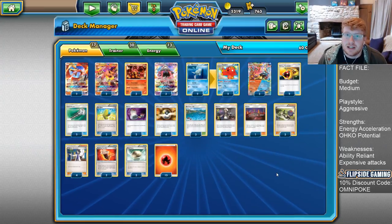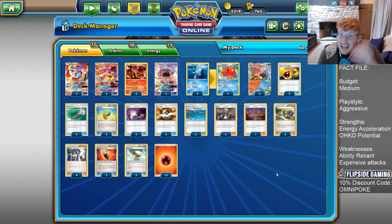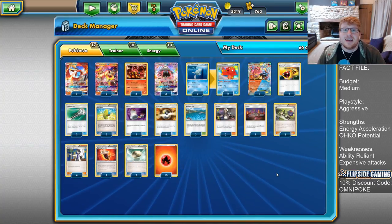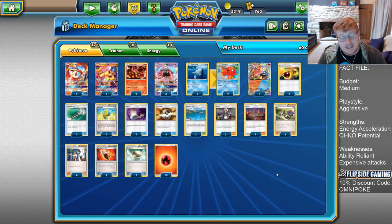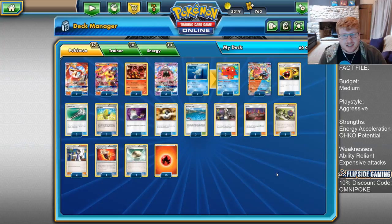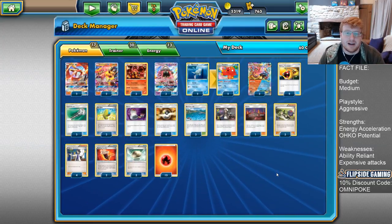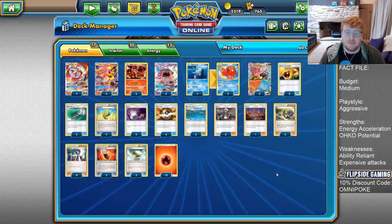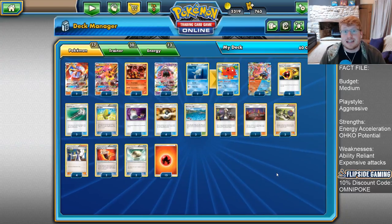There are many ways we can try and play Fire in the new format. There's been Salazzle that was popularized by Ynada, an absolute legend of the game, at Worlds. He finished 9th, bubbled the top 8, and he came up with a really interesting heavy Kiawe Ho-Oh with the Salazzle GX as the backup. There's also more traditional builds, like Ryan Sablehouse's Rooklet Hill Starmie build.